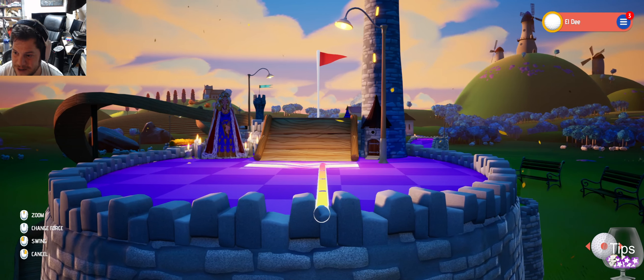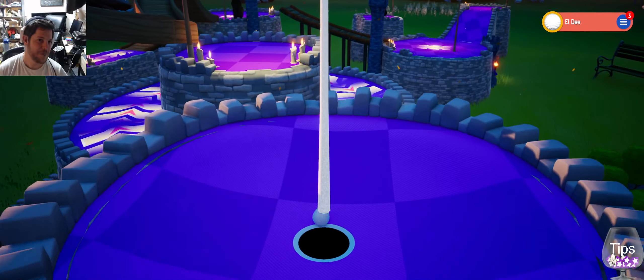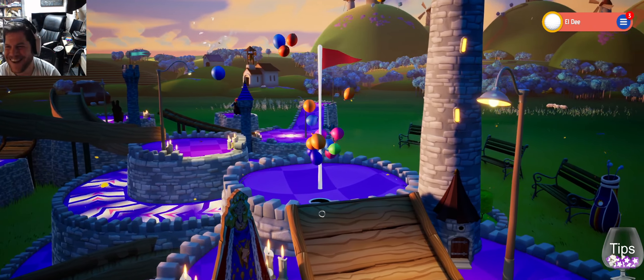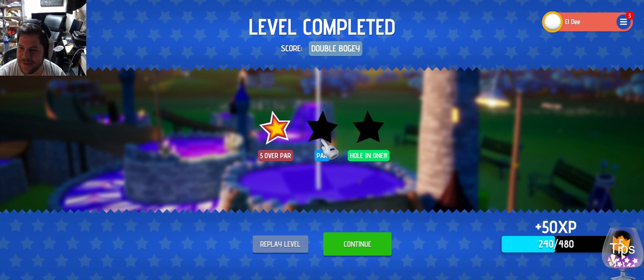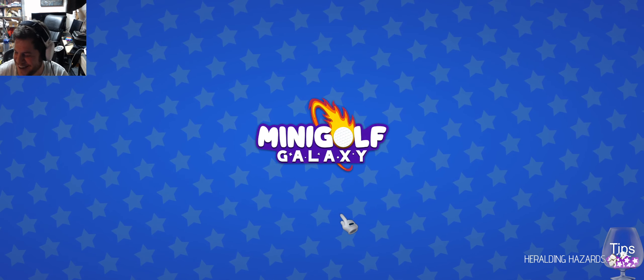Let's try a little harder. Weird. But we did it. We got a double bogey. I don't know why. I feel like I played that one okay. Five over par is one star. Alright. Fine. Interesting.